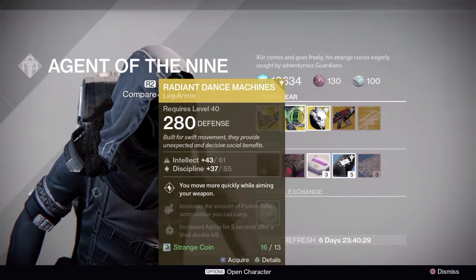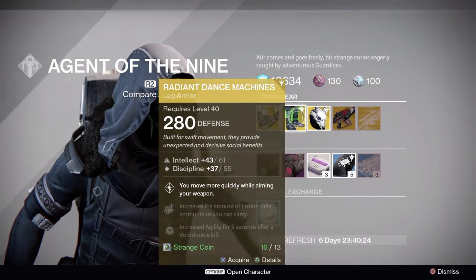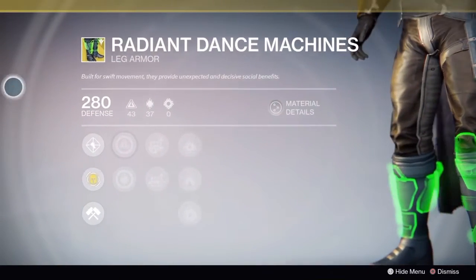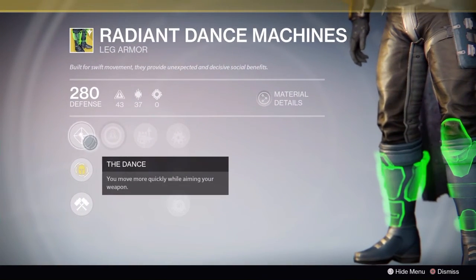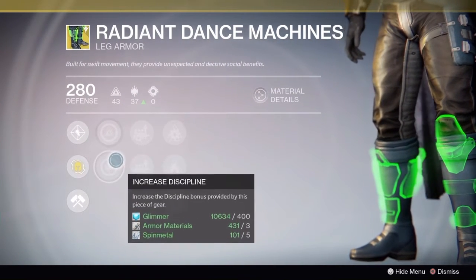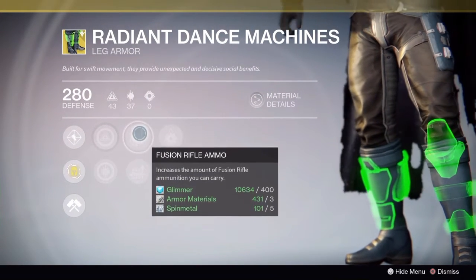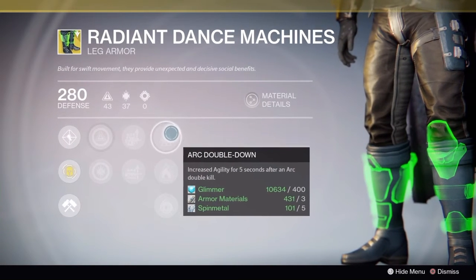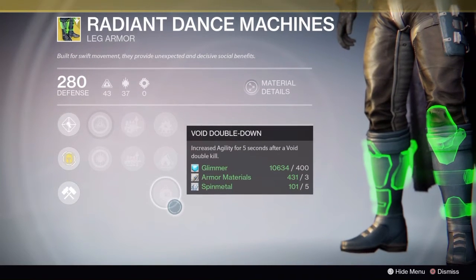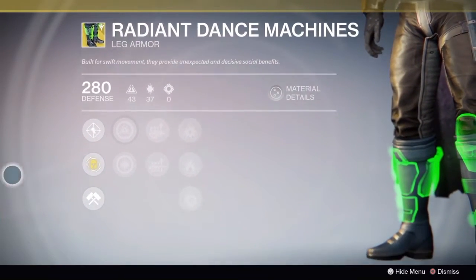Next up, of course, for our Hunters, we have the Radiant Dance Machines. They are back and in full effect for the second year for the Hunters. I do have a second year version already for my Hunter, as I do for the Emulation Fists, so I won't be buying either of those this time around. But they are both great exotics. Personally, I like the Radiant Dance Machines for their perks, and also because they look kind of sweet with the neon green. The void double down — that is the Radiant Dance Machines for the Hunter people.